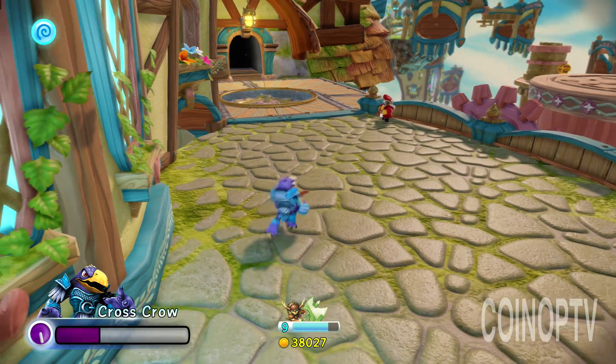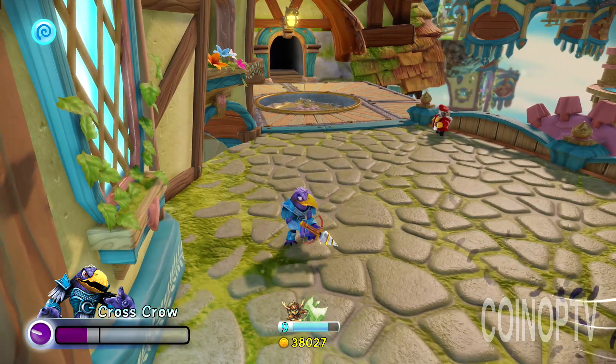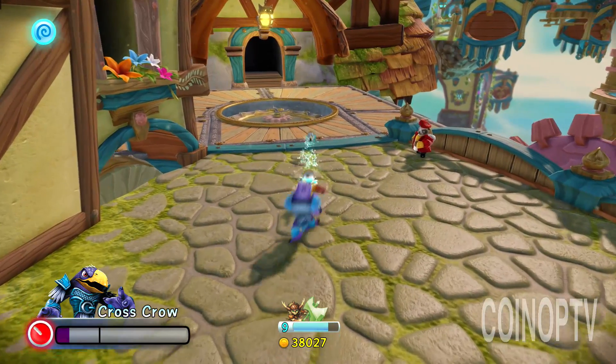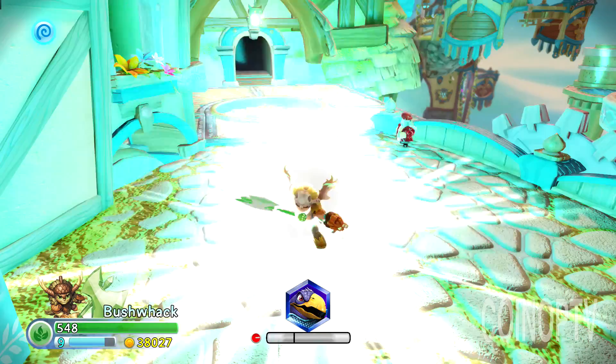My favorite is he can actually summon crows to attack for him. Simply by pointing forward, crows will come in and do his bidding, attacking enemies. Really fun for range, as well as staying away from the enemies who are trying to attack him.